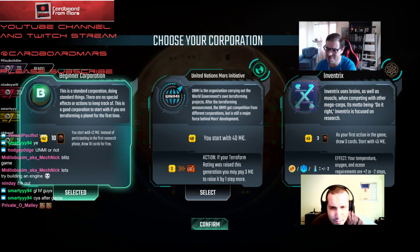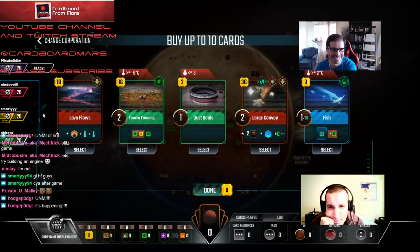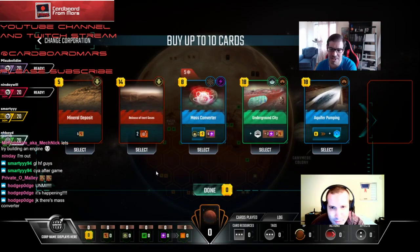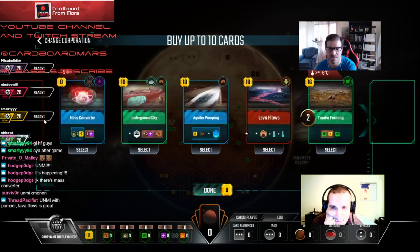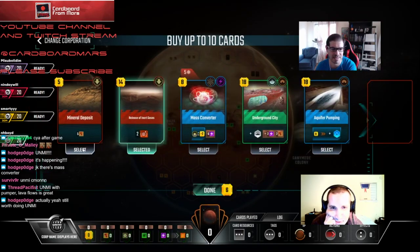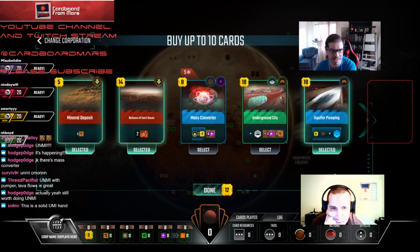We're going UNMI — it's pretty good in four-player. We've got the Science engine too. Let's look at the 10 cards: Lava Flows for UNMI, Release of Inert Gases — pretty good UNMI hand. Aquifer Pumping is wonderful, and we have Mineral Deposits to go with it. Great combos. What if we take Lava Flows, Gases, Deposits, Pumping?